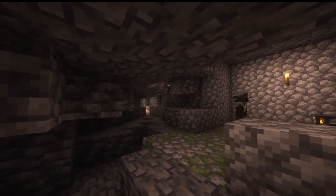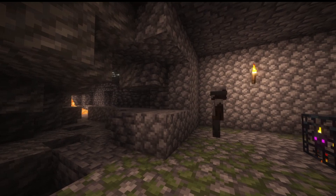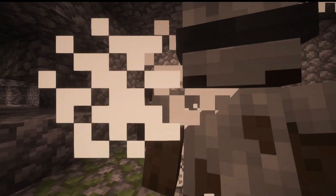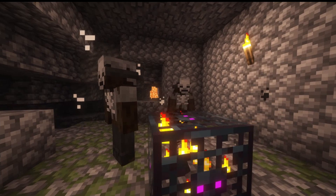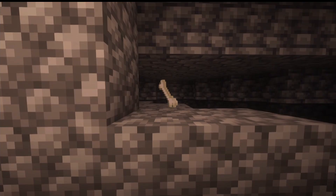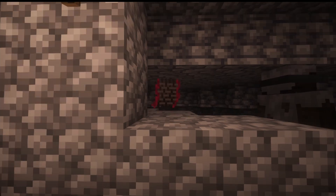Next up is the Asanbussum, a variation of a zombie. You'll find it in regular Minecraft dungeons where it can replace the spawner. It's obviously hostile and has 20 hearts, just like a normal zombie. When killed, it will drop rotten flesh, bones, packed mud, iron ingots, and unholy cloth.